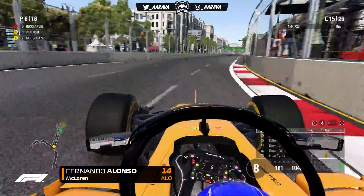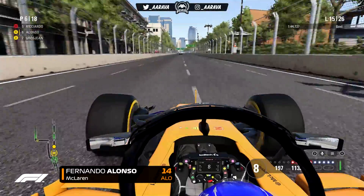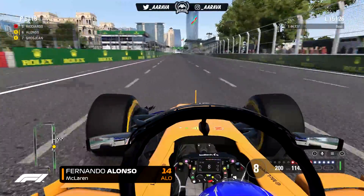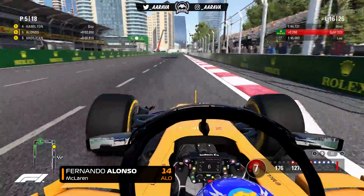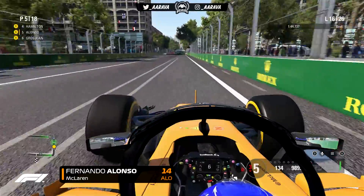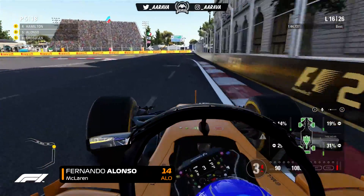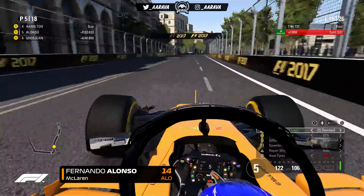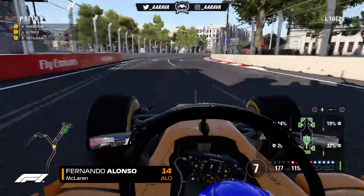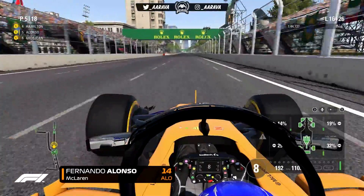On lap 15, Ricciardo comes in for his final pit stop onto Soft tyres. We go up into fifth place with Grosjean behind us — everyone else ahead is going to the end. I'm deciding right now I am going to go to the end of this Grand Prix. We need to do 10 more laps on tyres that are around 25-31% worn on the rears. The fronts aren't a worry — it's really just the rear tyres. I think we should just about be okay. It might be a bit of a fight to fend off Grosjean at the end, but if we can finish in P5 that'll be a fantastic result given where we qualified.